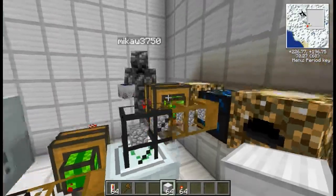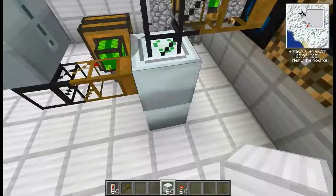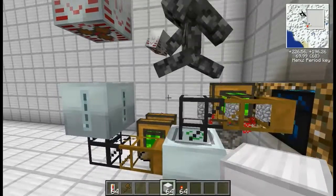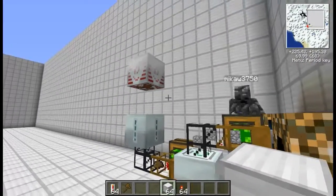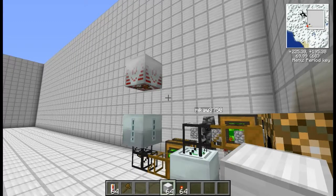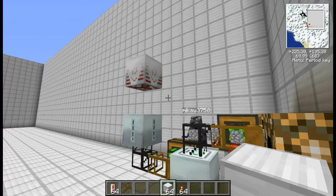Once you have way too many things in the recycler, the drops will all pump out at once and it will spawn about 500 entities on your map. As you can see, there's also a generator underneath it powering the recycler.